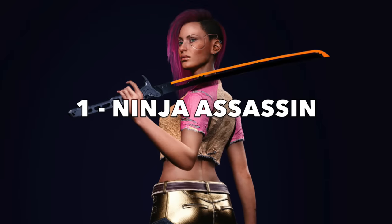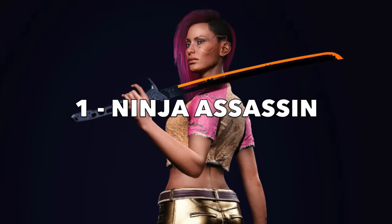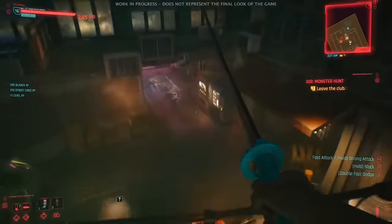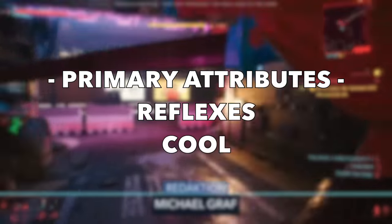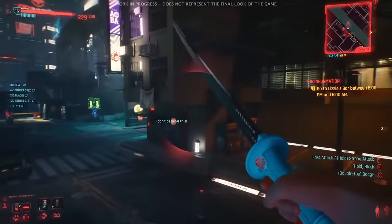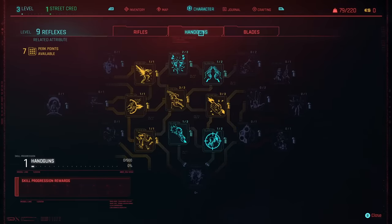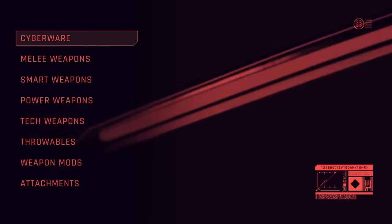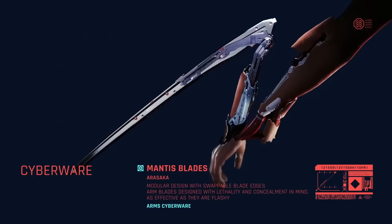Kicking off our list at number one is the Ninja Assassin — a deadly predator ready to dominate the districts of Night City. For attributes on this build you'll want to focus on two key stats: reflexes and cool. Under the reflexes attribute we have the very important blades skill line, which will improve your prowess with handheld swords like katanas, knives, and even the powerful mantis blades cyberware.